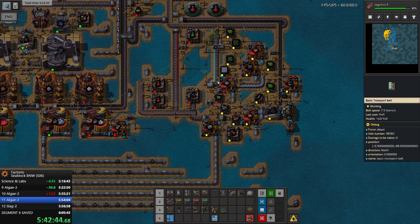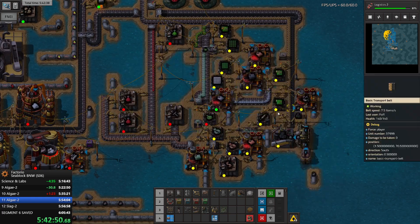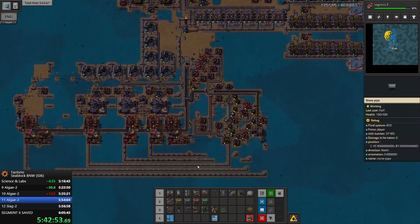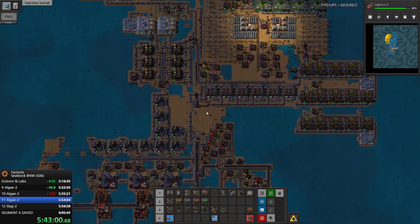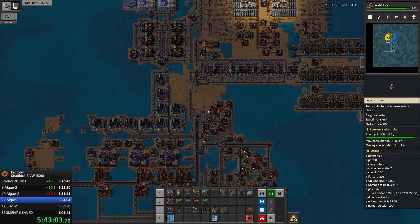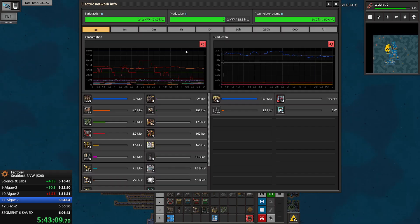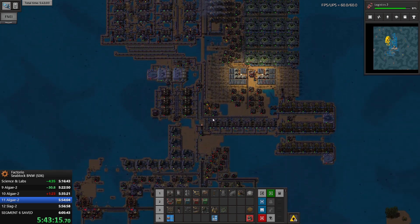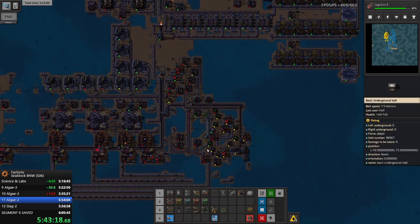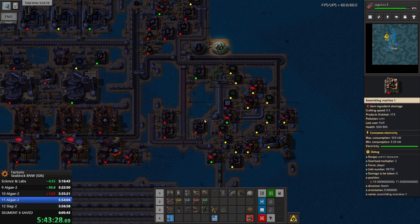We totally need iron for the signs - we need iron here. We need to give back resources to the members. Actually I want to keep both of them running. We basically don't have landfill - the robots are completely busy trying to landfill this area. We don't have iron to make chemical plants, we don't have iron to produce signs. We are super short on everything.